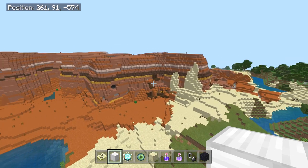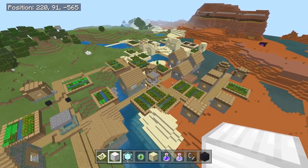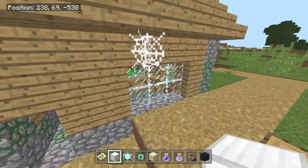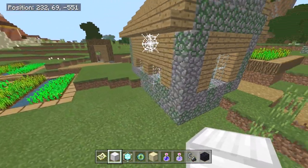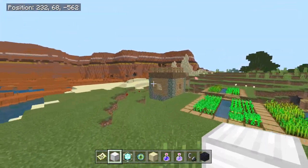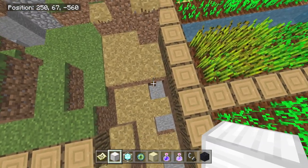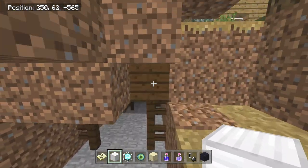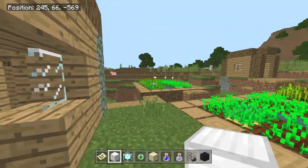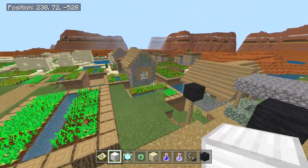A huge village right here with crazy Mesa biome around it and huge mineshafts. You can see the mineshafts are filling this entire mountain. I think it's a triple village, maybe just a double. What you can see here is zombie houses. These spider webs, the cobble — all of this stuff, I'm not familiar with it. If someone tells me they added that in 1.2, I'll tell you right now I have never seen it before. There are cobwebs all around it. When I first entered this village, it was actually filled with zombie villagers inside all of these houses.